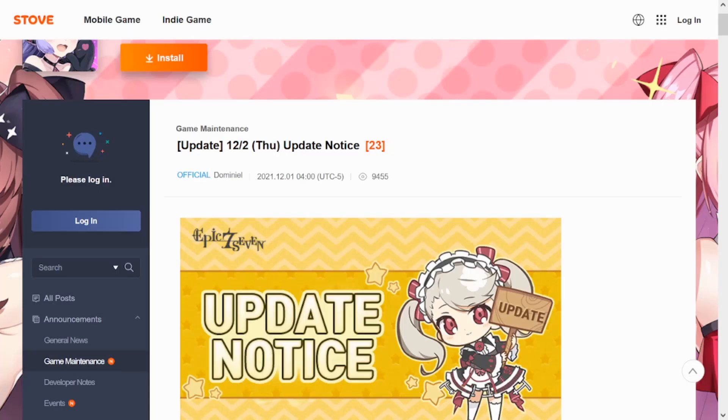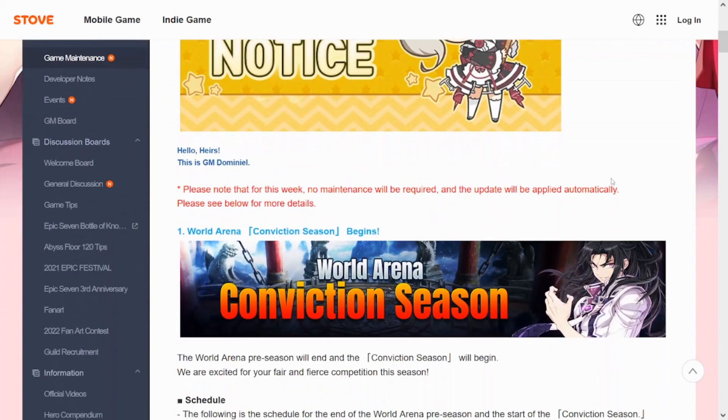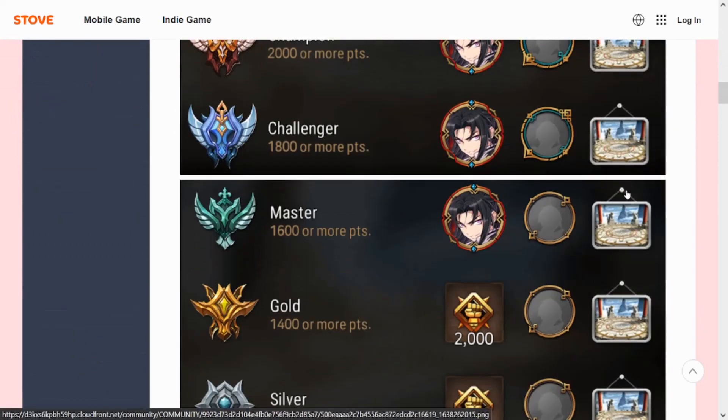What's going on guys, playbookplaygame here back with another Epic 7 video. Today we're taking a look at the update for December 2nd, 2021. RB is getting a brand new skin for the World Arena Conviction Season, which is gonna be pretty nice. A lot of people are gonna be trying for Master rank to get the skin.